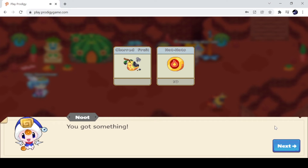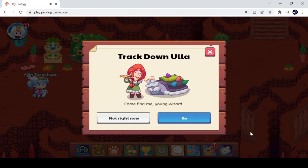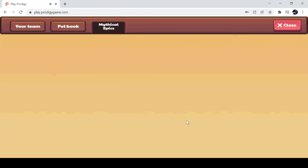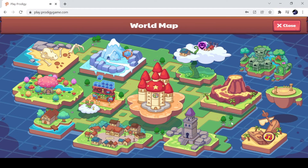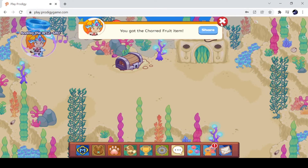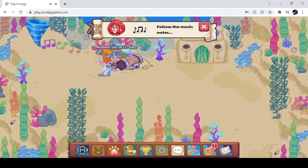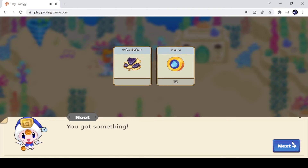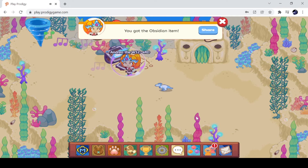Yes, we got the Charred Fruit! Looks like we completed a task — come find me. So let's go track down Ula. Let's press trade. We've got this music symbol. So Ula plays the flute. We have to follow the music notes. There's a chest in here — yes, we got Obsidian! So we follow the notes.